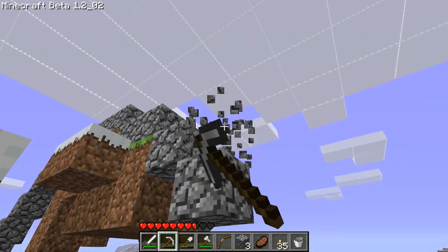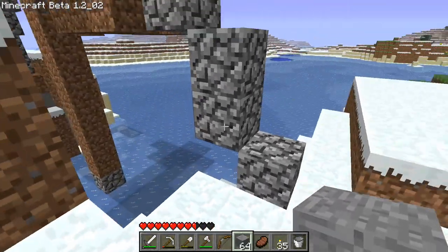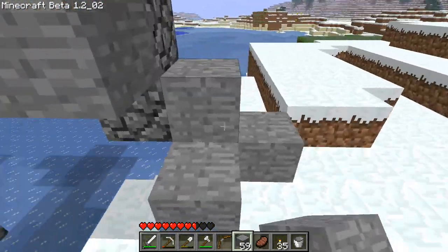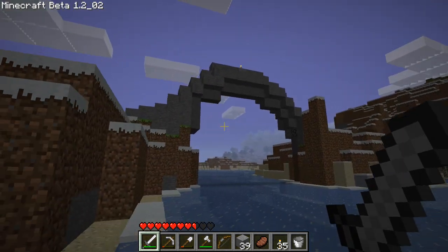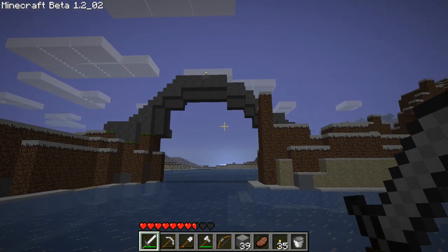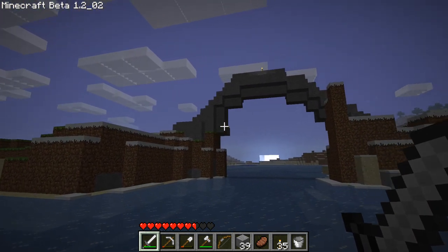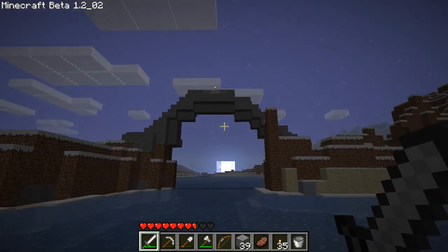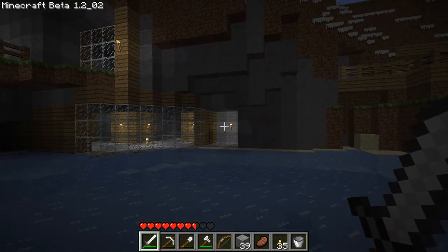I'm just going to break this and that, and I'm going to start adding some smooth stone in places randomly. The arch is coming along pretty well, but it's turning night time so I'm just going to go and hide in my house. I thought it was turning out better — I'm going to have to smooth out a little bit over there, I placed a few too many blocks. I'm going to need to beef it up around that area and then it will start looking better, then I'll add in the cobblestone. But for now I'm just going to go and hide.